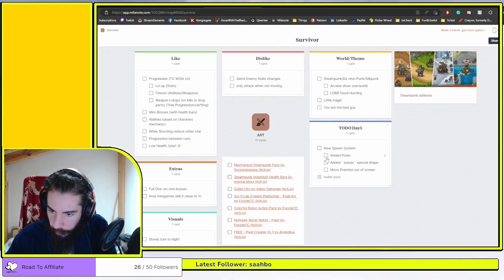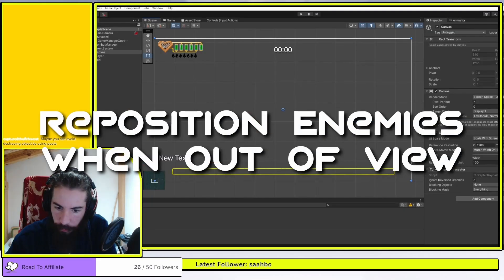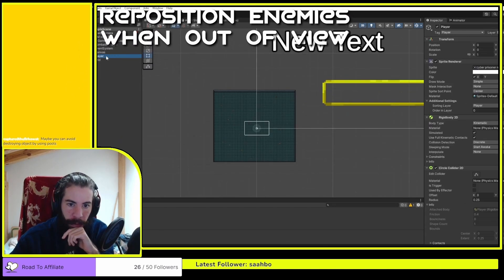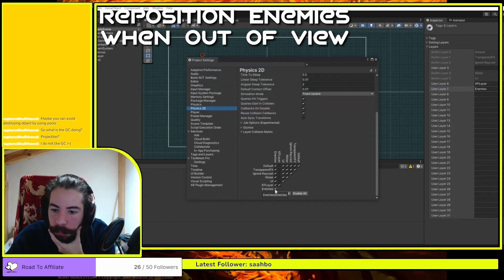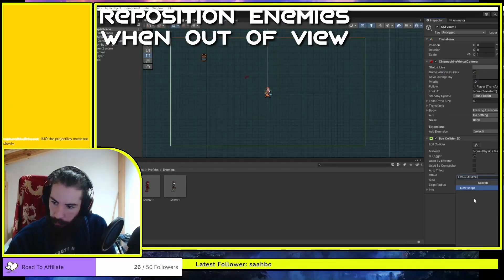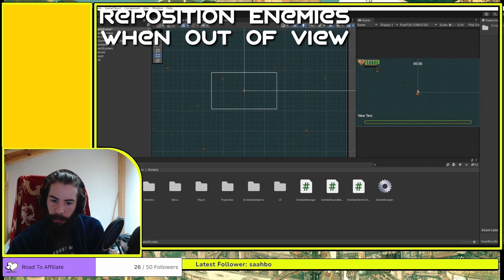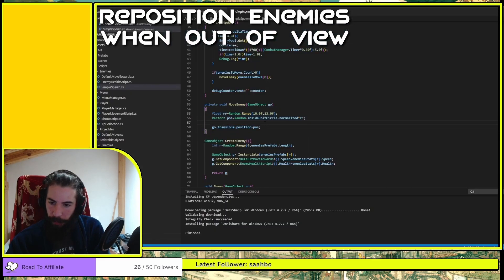Let's work on moving enemies outside of the screen. I looked online and there are many ways to do it. The easiest way... wait. It is kind of working but it's a little crazy because they rotate around the center - I see why they do that.